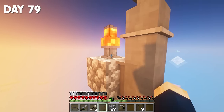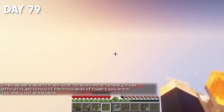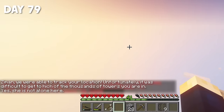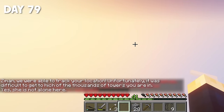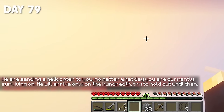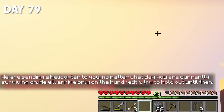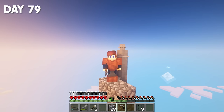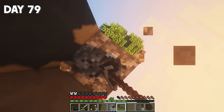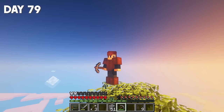Let's put it down. As soon as I placed the antenna, a new message appeared in chat: 'Zeman, we were able to track your location. Unfortunately, it was difficult to determine which of the thousands of towers you are in. Yes, it is not the only one here. We're sending a helicopter to you. No matter what day you're currently surviving on, it will arrive only by day 100. Try to hold out until then.' The plot is just awesome. But waiting for day 100? This is terrible. And more zombies will spawn — I don't know if I'll survive here for another 20 days.